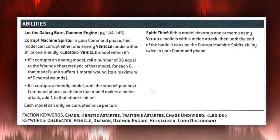He has Let the Galaxy Burn and Daemon Engine — Daemon Engine pairs well with some stratagems later in the video. He also has Corrupt Machine Spirit: in your Command Phase, he can either corrupt an enemy vehicle or a friendly vehicle within 9 inches. Corrupting an enemy vehicle means rolling a number of D6 equal to its wounds characteristic, and for each 6 it suffers 1 mortal wound, up to a maximum of 6. Against a Knight with 24–30 wounds, that's a pretty reliable 4, 5, or 6 mortal wounds depending on the target.